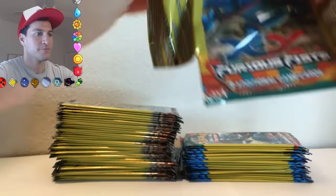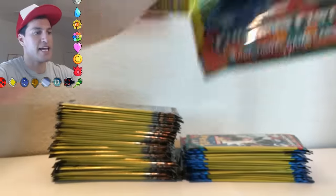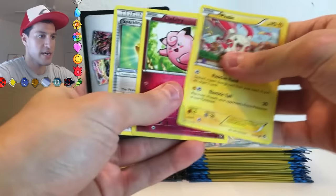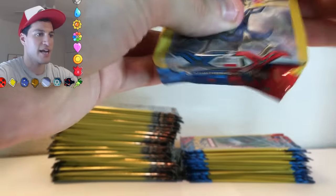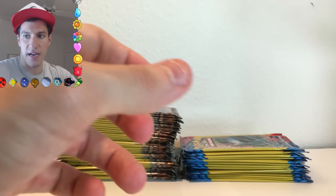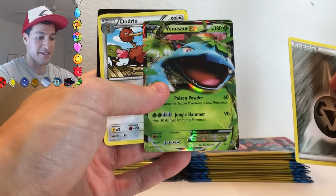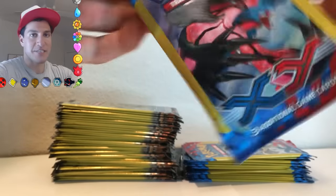My arms are actually more tired than they were that entire opening. Now we're on X and Y base packs — these are the ones that started it all. Delphox Holo! I was never really a fan but now I'm a huge fan. Venusaur EX! Those are great packs to open up back to back. I was not the biggest fan of X and Y — it introduced the whole Mega Evolution line. The pulls were just not always the best for me.